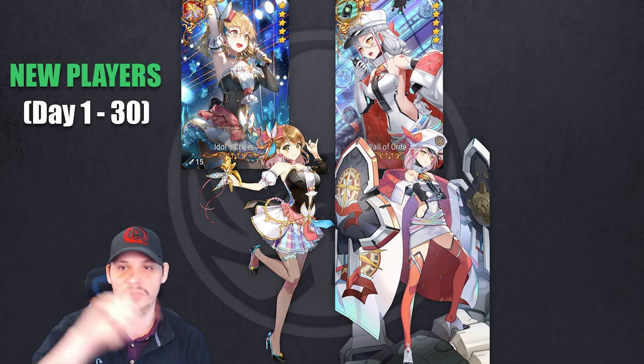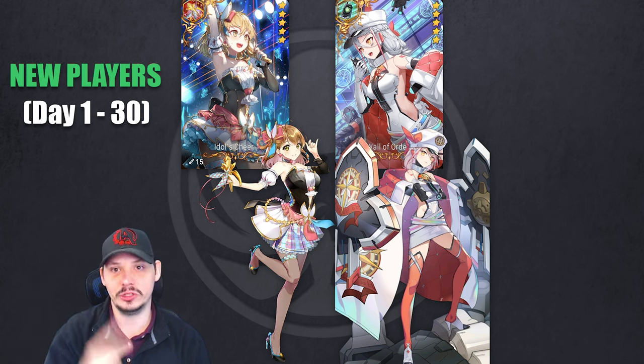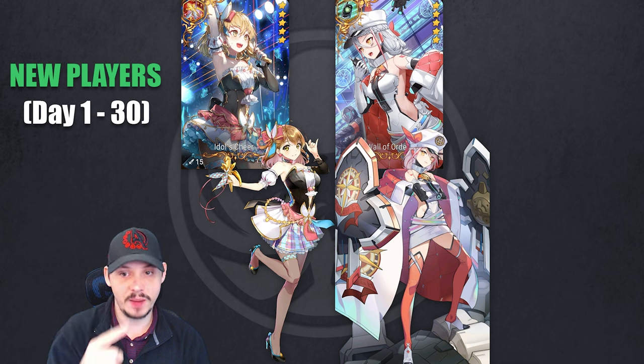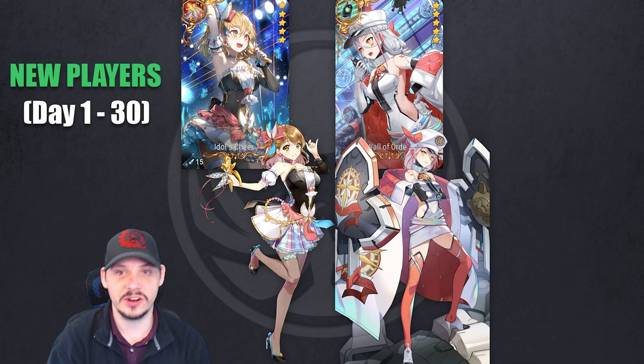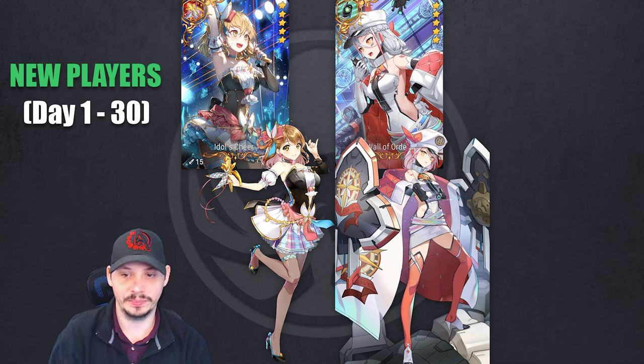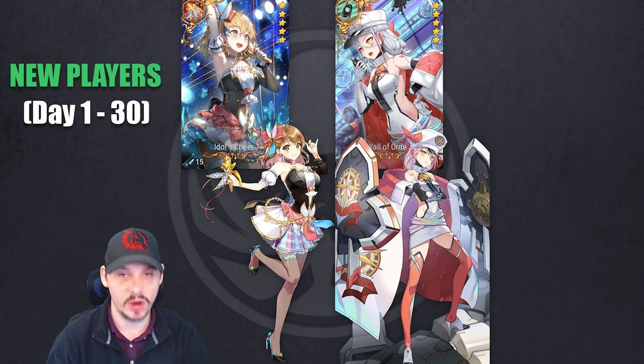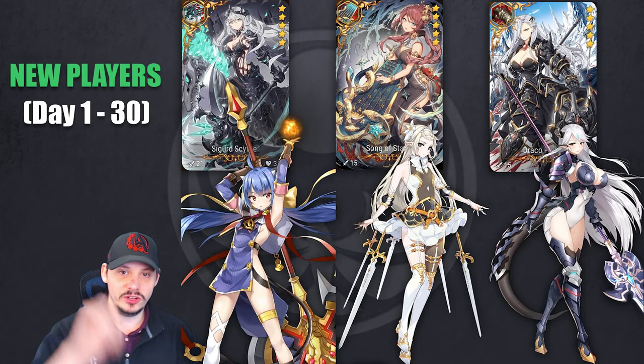I'm setting this video up for new players just starting out, as well as future players, since I'm not sure how long these details will be relevant. For brand new players, Tamarinne and Landy are your absolute highest priority. You'll probably want to buy Tamarinne if you don't get her. Wall of Order is not an artifact you need to worry about. The goal is to land at least one of these two units and then buy the other.